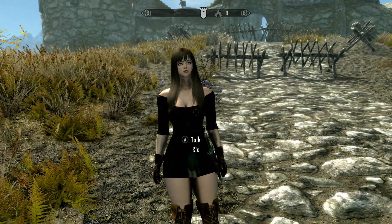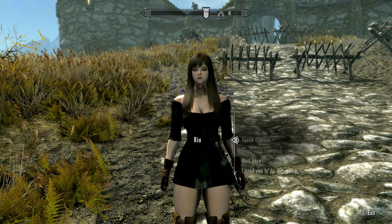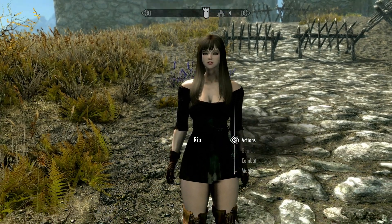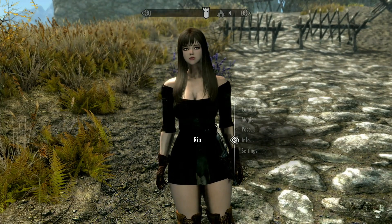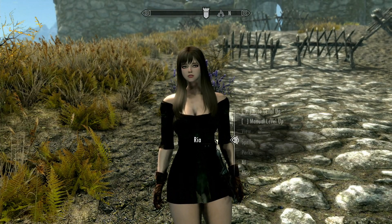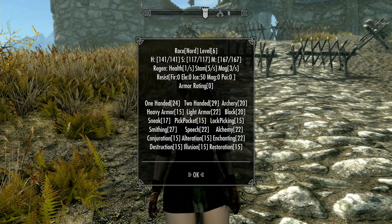The other girl found in the Sleeping Giant Inn was Ria. She was also found with no clothes on, but she had an outfit in her backpack which she put on, and I gave her gloves and boots. She is level six, low on health and stamina, and has more magic, so she's probably supposed to be a caster. Her destruction and casting abilities are low while one-handed and two-handed are her highest skills, along with smithing.